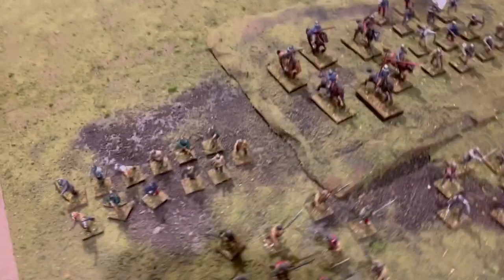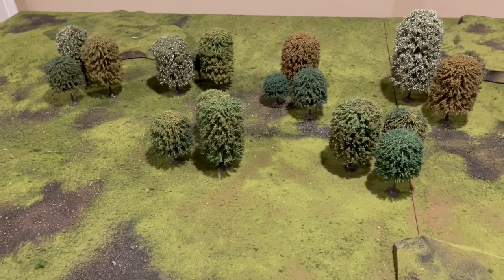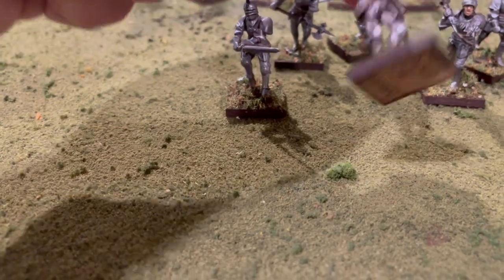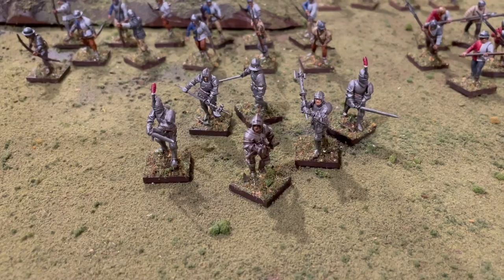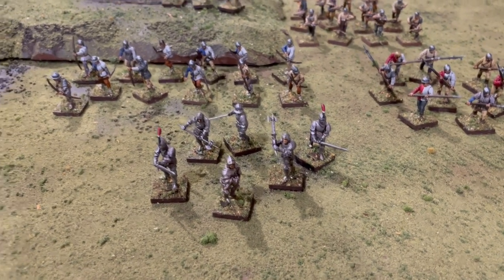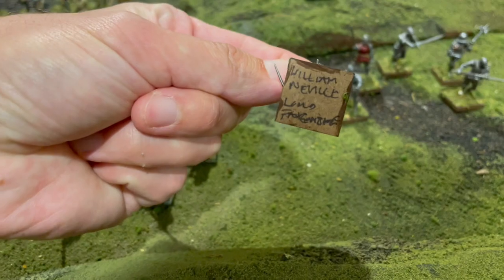He's escaped and made it out into the field, into the woods here, and it's up to the forces of the House of Lancaster — in this case led by the Honorable Duke of Somerset, Lord Henry Beaufort. I'm just going to refer to him as the Duke of Somerset from now on for the sake of pronunciation. He is trying to rescue Lord Clifford. Meanwhile, the House of York is looking to get him back, led by none other than William Neville.